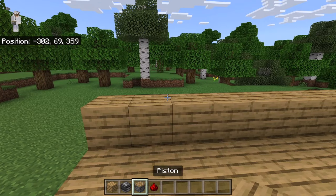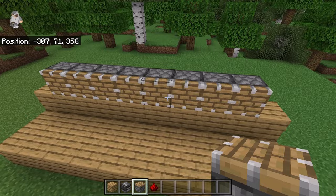Now place 8 pistons over here. Make sure all those pistons are facing this way. The pistons will harvest the kelp in this farm.